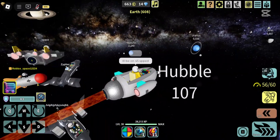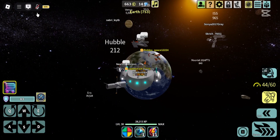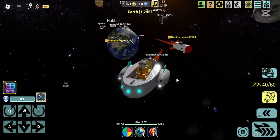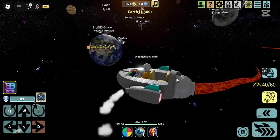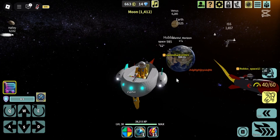Let's go to Enceladus. I decided to invite several friends and players to go together and check out what's new there. Let's check out how cool it is to see several different ships in space in Space Simulator on Roblox on a joint mission.